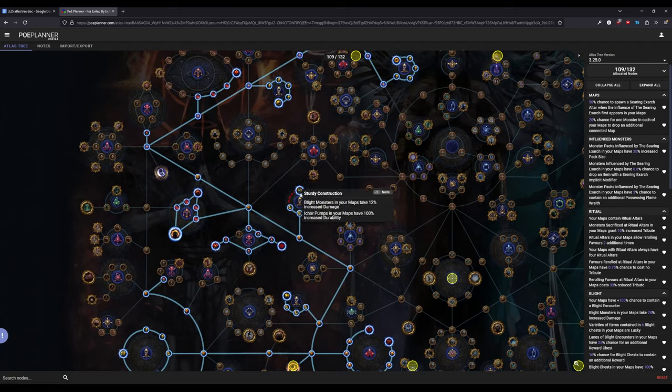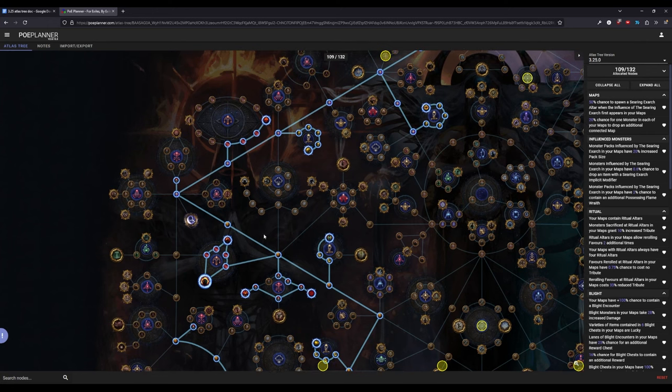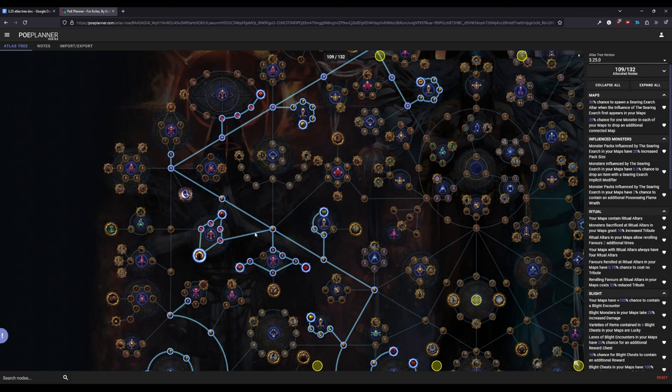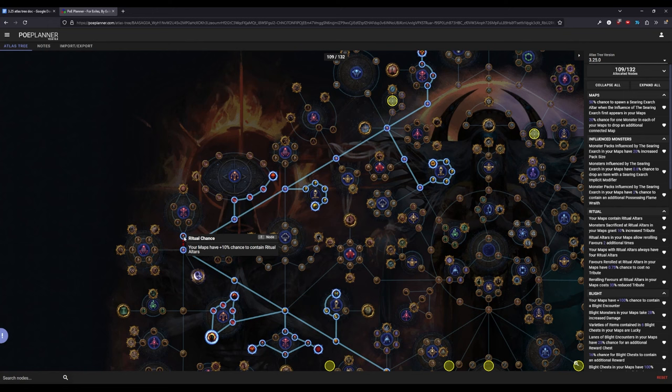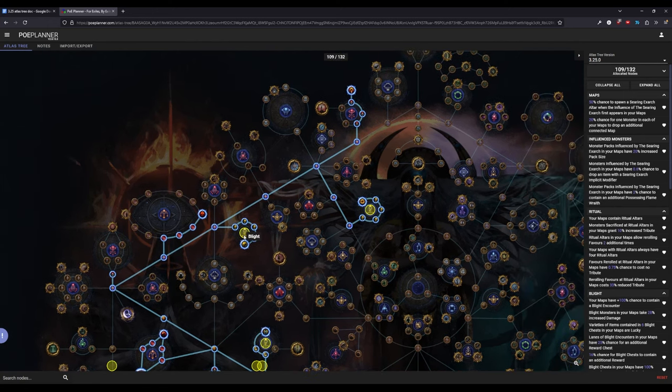We grab chance, easy blight, just like the progression tree. We're grabbing reduced cost of rerolls, and now also grabbing bonus rerolls because we're in higher tier maps so density should be higher. We have the guaranteed four ritual node all the way up, so we should have a relatively high amount of tribute every time we enter a ritual. We're grabbing the standard Exarch nodes, and the ritual node that's still required to hit 100%.